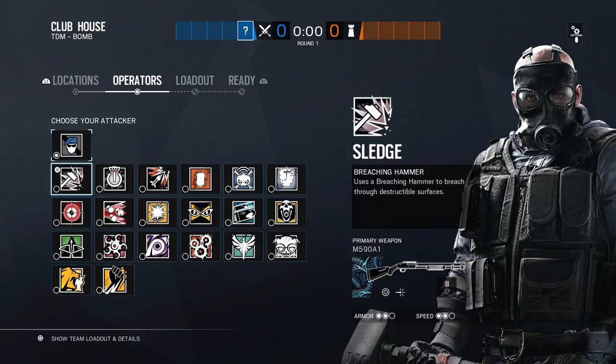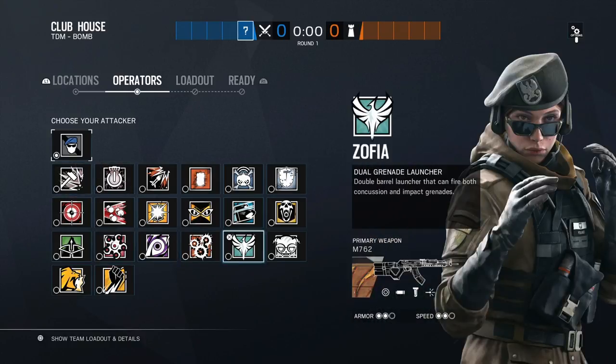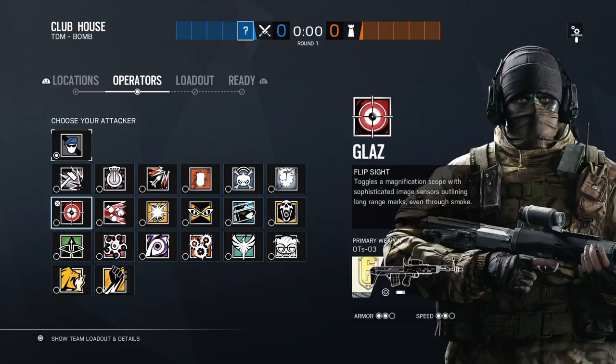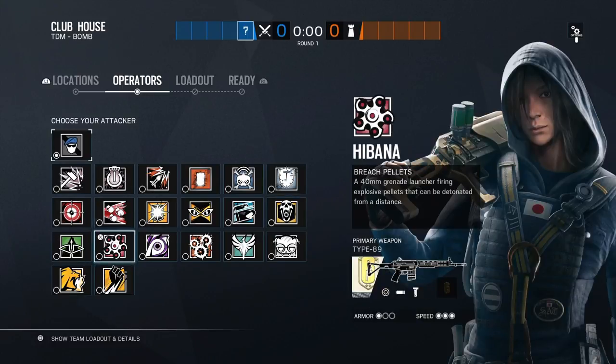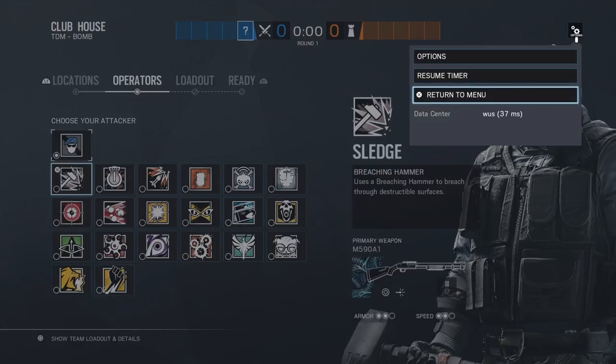For our first two picks, we're going to need an operator that has soft breaching and fragging power. So we're going to be taking Sledge with a shotgun, and I'll explain why the shotgun later. For our second pick, we're going to be taking Jackal or Zofia, your choice. For our third pick, we need someone who can pin down the defenders from rotating — that's going to be Blackbeard or Glaz. For our fourth pick, we're going to have Hibana as our hard breacher. And our final pick is going to be our planter, and we need smokes, so we're going to be taking Monty. Let's get right to it.